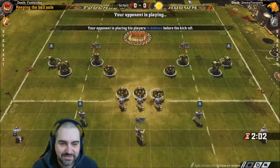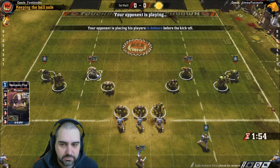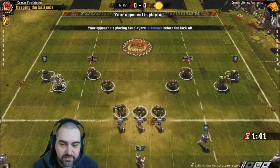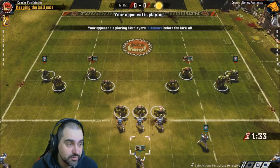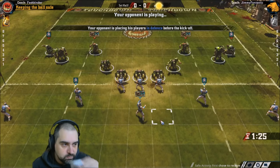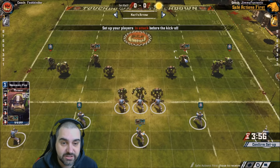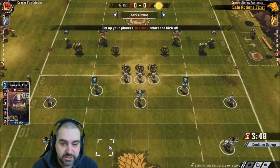There are only three guys on the line of scrimmage on defense, because they're just getting out-blocked. If he had four black orcs, there's an argument for putting all four on the front line and hoping to dominate the LOS that way. This setup fully protects two players — his armour-rate weak links are fully protected. When you set up, you've got to think about what happens if your opponent rolls a blitz or a perfect defense on the kickoff table. Against orcs there's not much you can do — they out-strength you — but most teams can set up in a way that at least minimises the impact of a blitz.